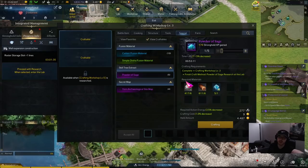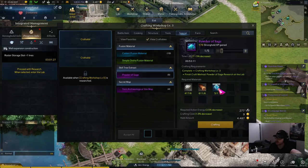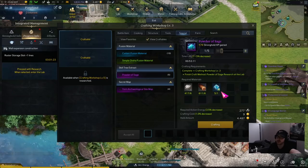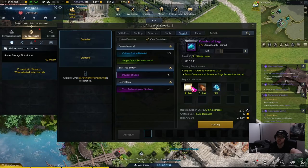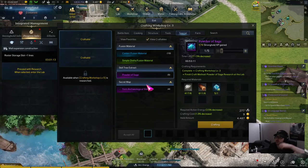Another great thing about this is how cheap it is to craft: just six iron ore, six timber, one Stone of Sage, and nine gold. You get 300 gold once you sell it — sometimes it goes above 300, I've seen them go for 310.